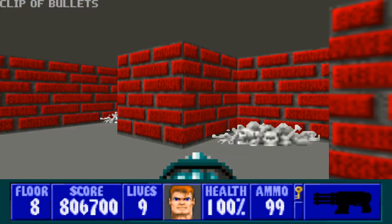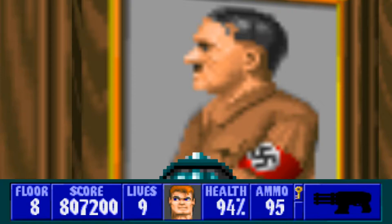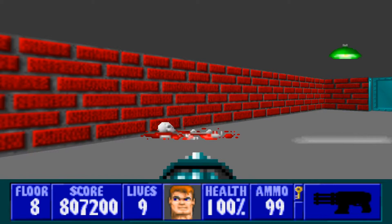Don't worry, they're not all in different places. As a matter of fact, the majority of this floor's secrets are in pretty much the same place. Here's the second one, and over here's the third one. Some health, and in here we have the chaingun. So that's 3 out of 13, we got 10 more to go. We'll come back to where we came into this room and open up this door.